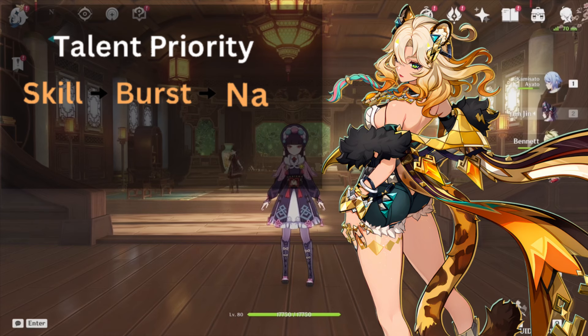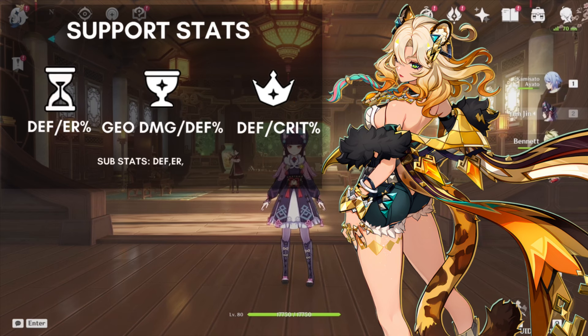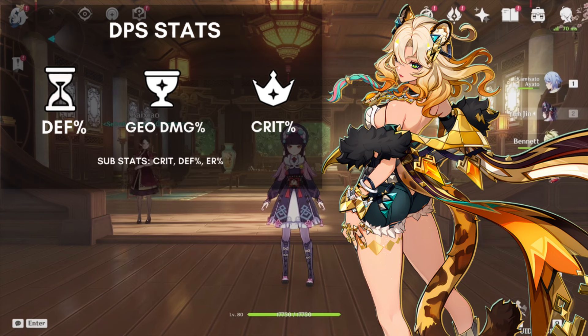For talents as a support Xylonen, level up her skill first, then her burst to heal your teammates, then her normal attack. For DPS, level up both her skill and normal attack at the same time, then leave her burst for last. For stat priority as a support, go for defense, then defense or Geo damage, then crit — or if you don't mind not critting with her, go full defense. For DPS, go for defense, Geo damage, and crit.